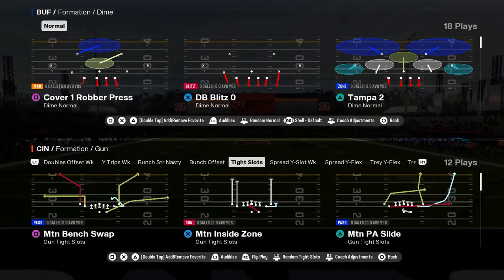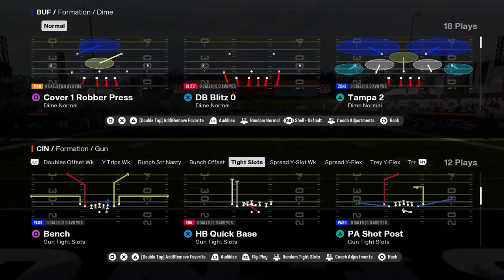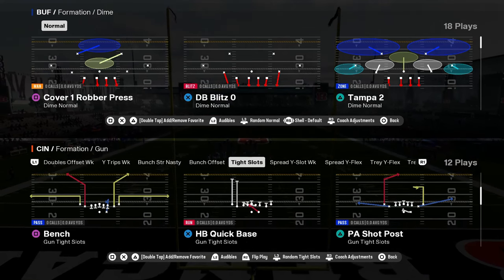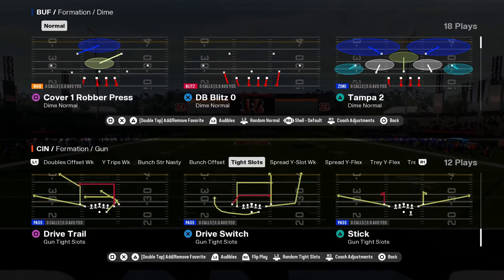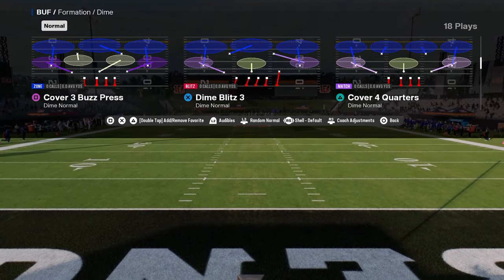And then you have tight slots. This tight slots is not as good as tight slots halfback week in my opinion, but this tight slots has blue routes to the slot as a play action play. It has corner routes and mesh. You can create a lot of routes. This formation is pretty decent. This drive switch play is actually crazy.